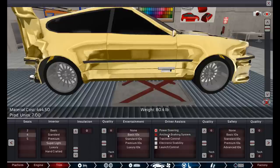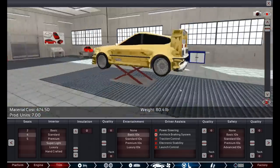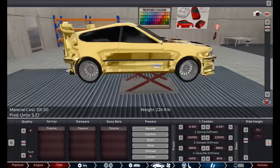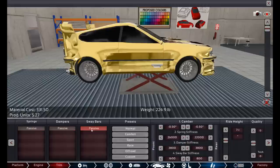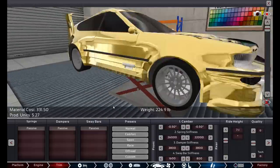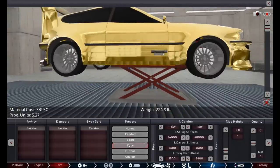Power steering? Sure. Anti-lock brakes? Sure — all the fancy stuff for people who can't drive, says the guy whose RX-8 has all of that. Premium safety, because when you're driving this thing fast you want it. Then for the springs and suspension setup: I'm going to put it to sport, and then lower the ride height all the way down. Got to be scraping everywhere we go.